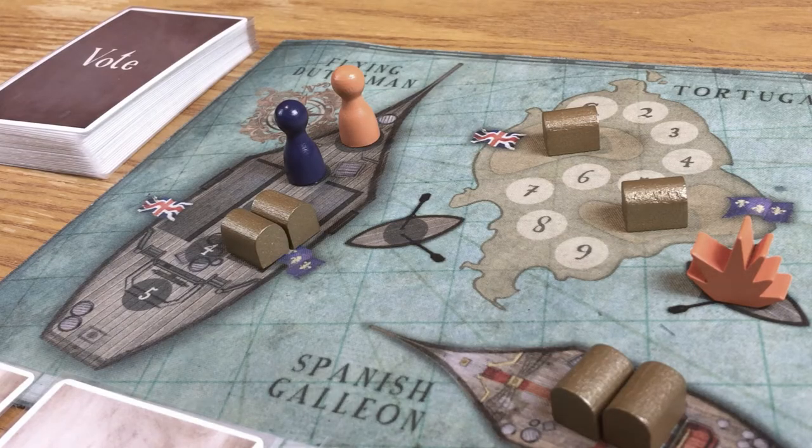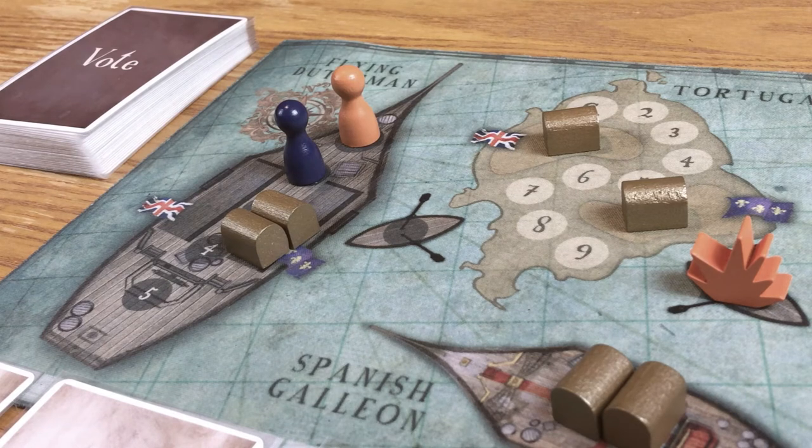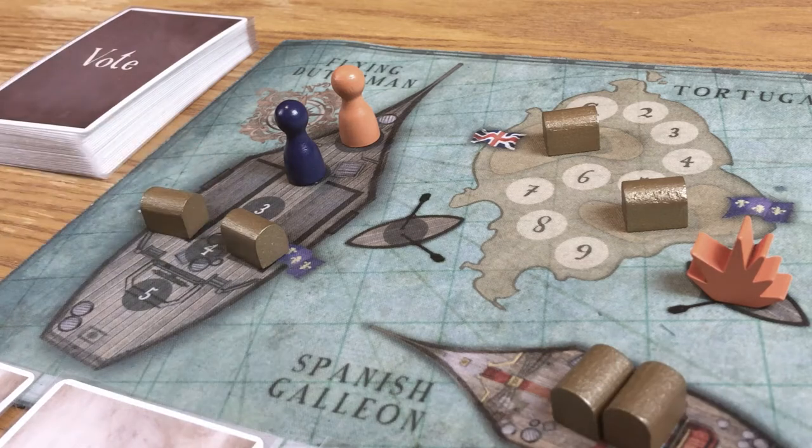A cabin boy is whoever is last in line on a ship. You could be a cabin boy and a captain, or a cabin boy and a first mate. If that's you, add this option to the basic list: move one treasure on your ship from one hold to the other. This is exactly what it sounds like, and if the captain is a rival loyalty, this really gets on his nerves.